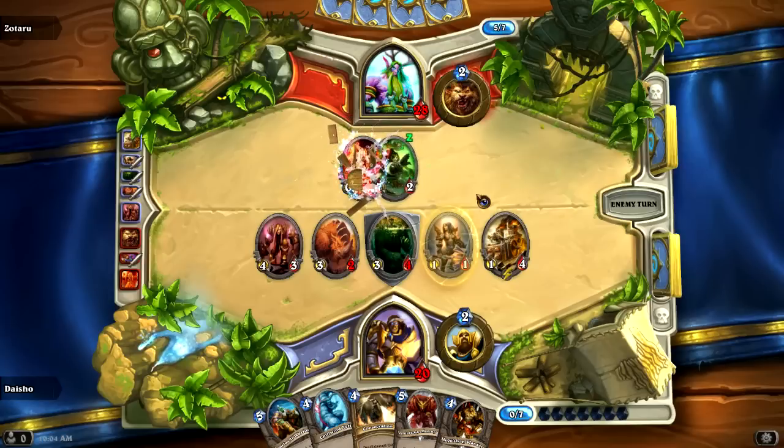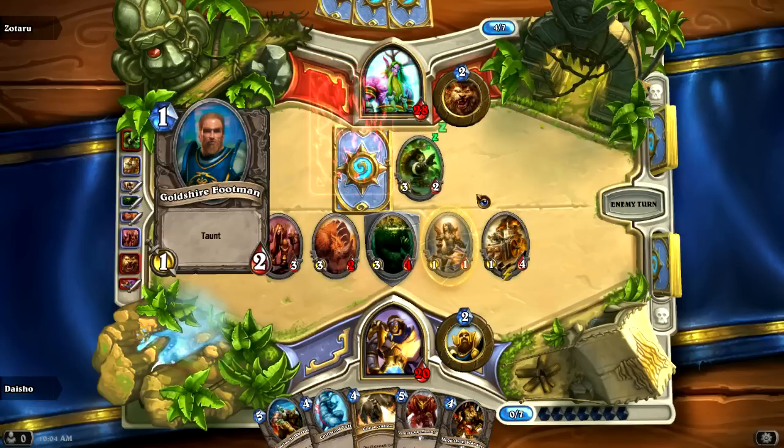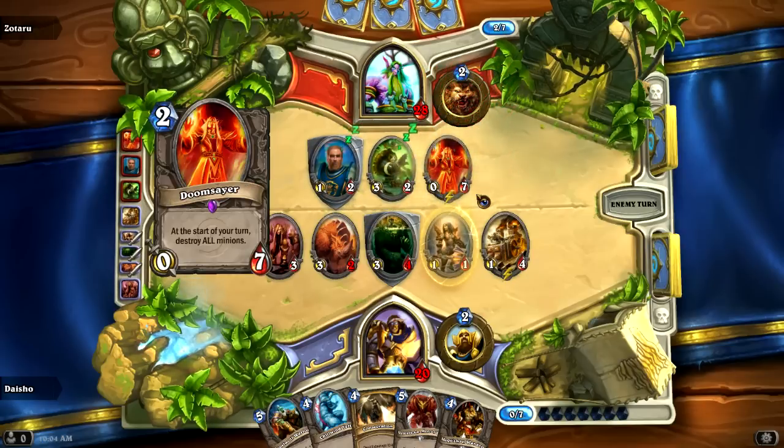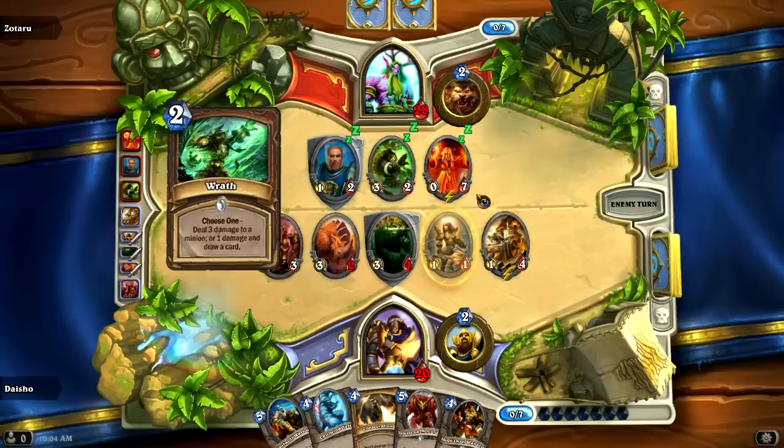He keeps using his Doomsayer. Doomsayer is a really bad card. At the very best it'll gain you seven life most of the time, but a lot of the time it just loses you value. At the very best you can trade like two for six or something like that, but that's pretty rare. So he's going to pick it back up and drop it again, along with a Goldshire Footman.